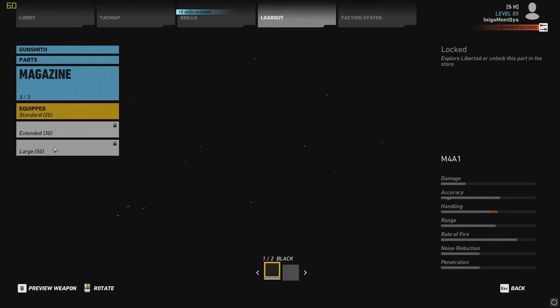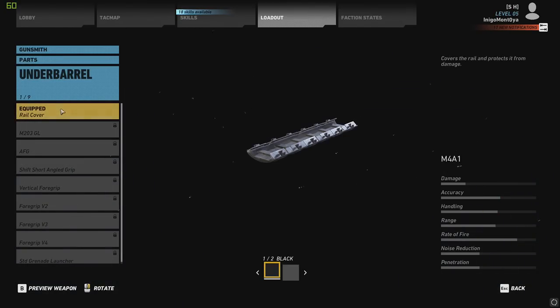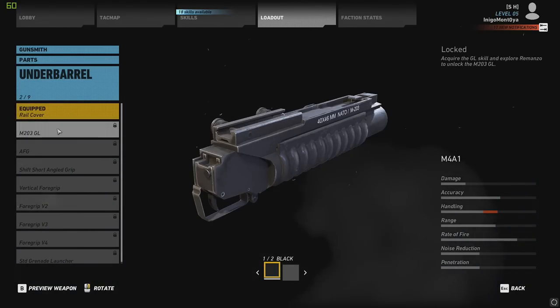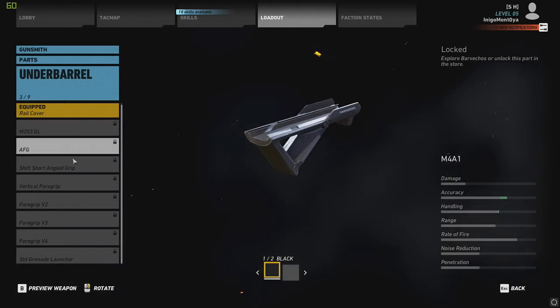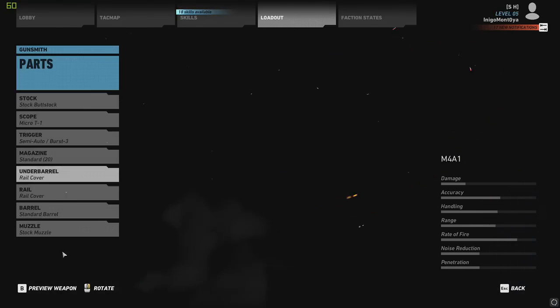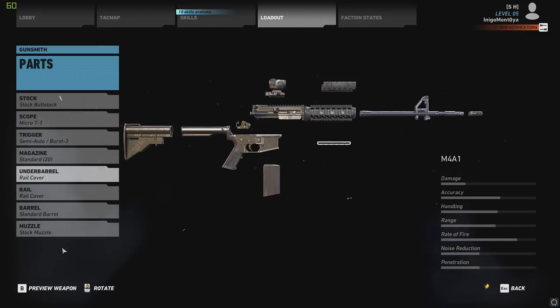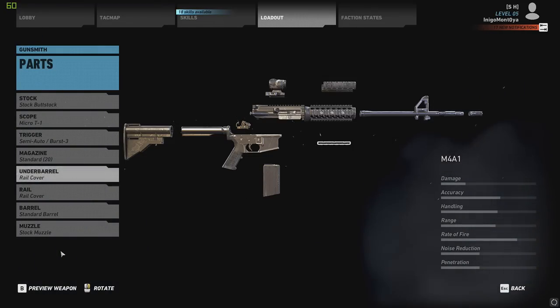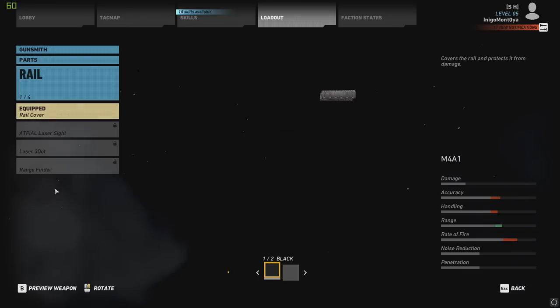Magazines: you've got your 20, 30, and 50 round mags. For under barrels, you've got the M203 grenade launcher and also the standard grenade launcher. There are FAGs for more accuracy and vertical grips for more handling. If you guys didn't know, accuracy in this game is the stability — like the recoil — and handling is how fast you aim down sights.